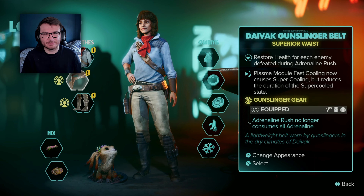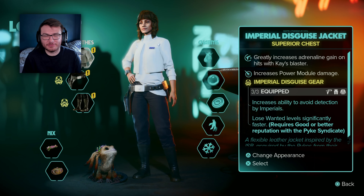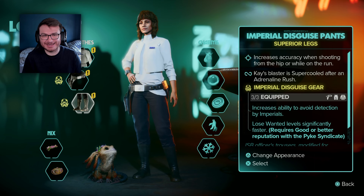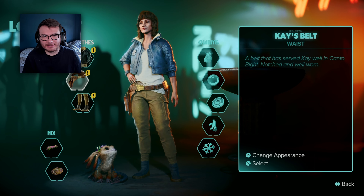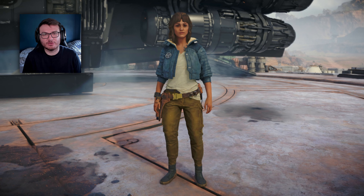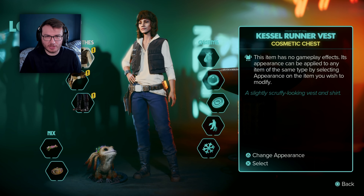How do you actually unlock outfits in Star Wars Outlaws? To unlock outfits you need to find items in treasure chests throughout the Star Wars Outlaws planets and orbits. You can also purchase some outfits from vendors for credits or specific materials found throughout the worlds. As mentioned, you can unlock some items by completing quests in the game and achieving the best possible reputation with the crime syndicates.